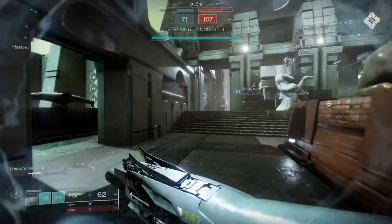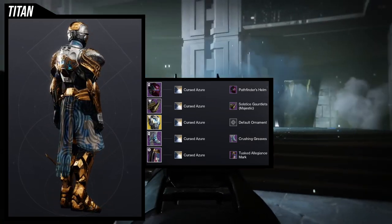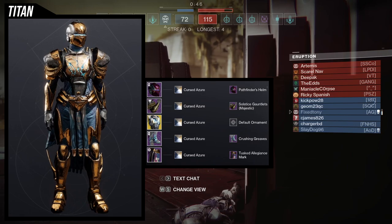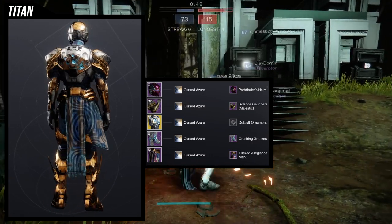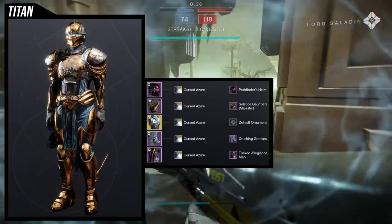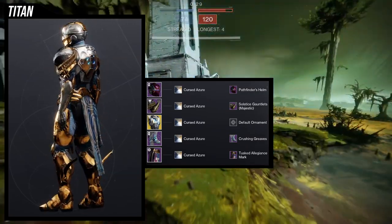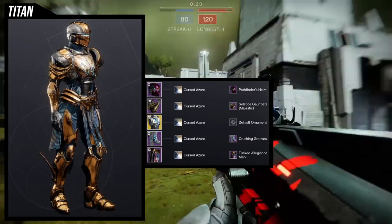For the second look, it's for the same chest piece — the default look. This one is also really cool. For the helmet, Pathfinder's Helm was an easy choice because I wanted to retain a little royalty. I'm using gold, so I wanted to look prestigious. The Solstice Gauntlet's Majestic is an easy choice — I love that I can choose between the non-glow or the glowed version. I didn't go with the glowed version because the arms are very heavy with the glow.